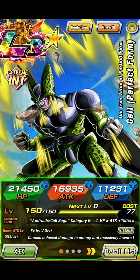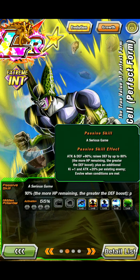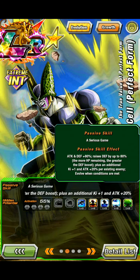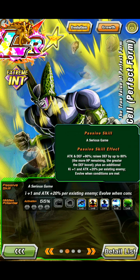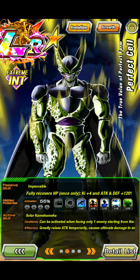Of course I have a large Cell here. Attack and defense plus 80%, raise defense up to 80% — the more HP remaining, the greater the defense. Move plus an additional key plus one attack, 20% per assist. The enemy has all been conditioned. Of course when you evolve, your health goes all the way up.